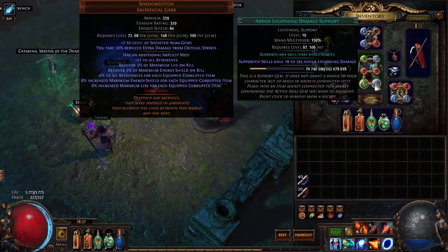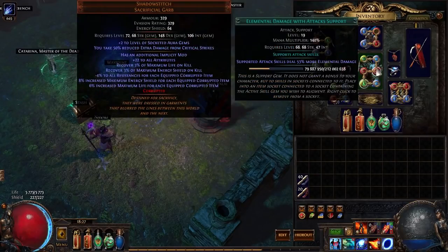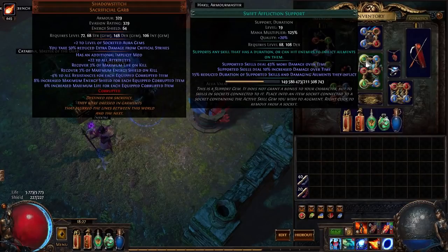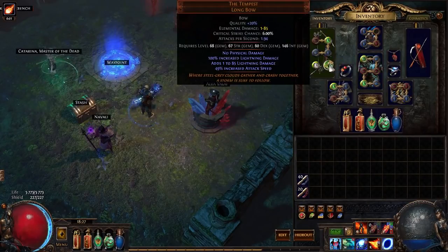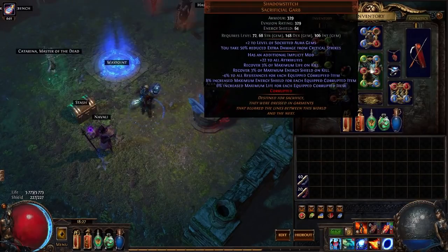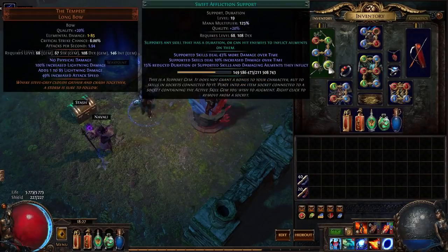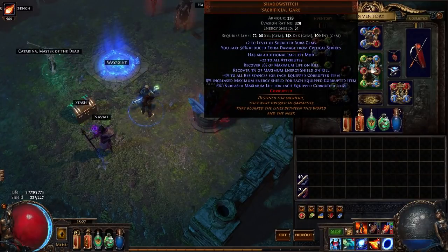The body armor is Shadowstitch with the right colors. I have Vaal Burning Arrow linked with either Lightning Damage, Burning Damage, Elemental Damage, Combustion, and Swift Affliction for single target — swapping to GMP for clear speed. The Lightning Damage support basically doubles my ignite damage, while Burning Damage, Elemental Damage with Attacks, Combustion, and Swift Affliction also increase the burning ground damage.